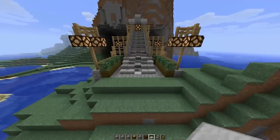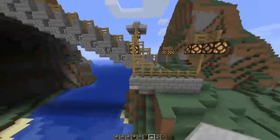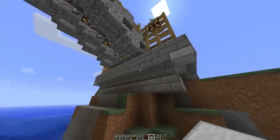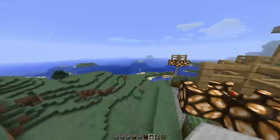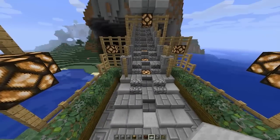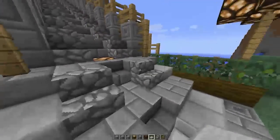I particularly like this little entrance way to the bridge — I think this is cool. And I've just slightly decorated the back with some upside down steps and stuff. So that's my bridge. Hope it inspires some of you guys to do something similar. Thank you for watching, I'll catch you next time. Bye!